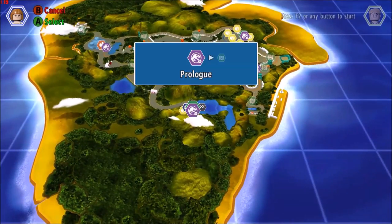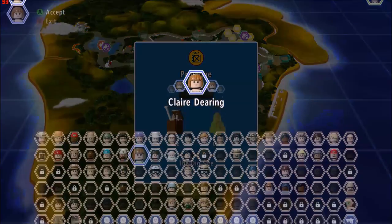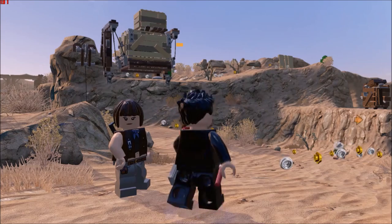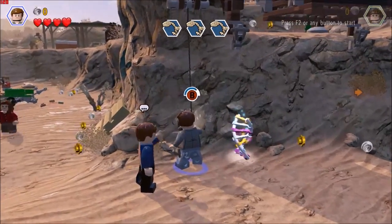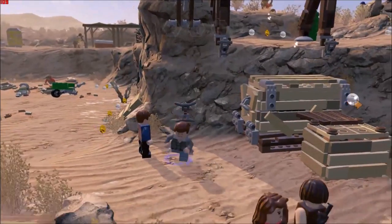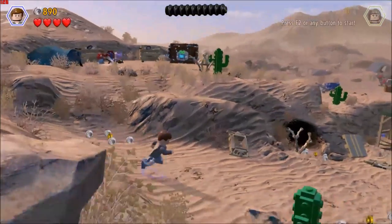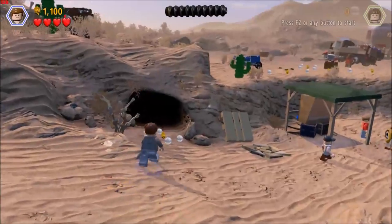First we're gonna go to the first level which is Prologue. We're gonna go to free play and then we're gonna go to the dig site and we're gonna pick Ian Malcolm. I found the red brick and put on the amber detector, so that's why you see that arrow there.